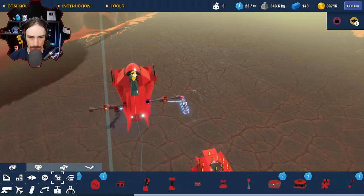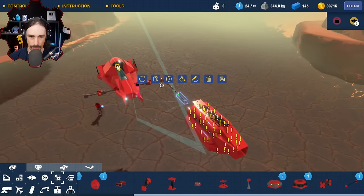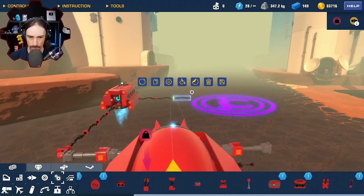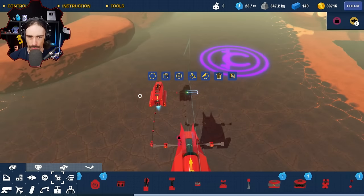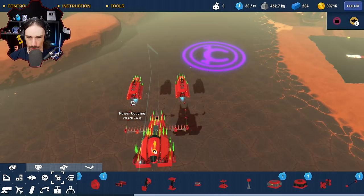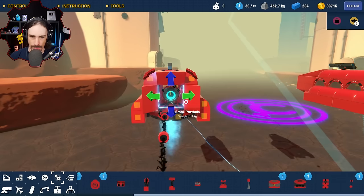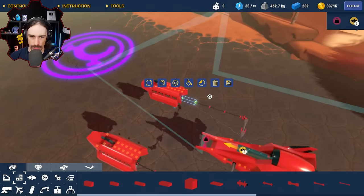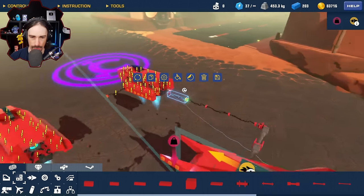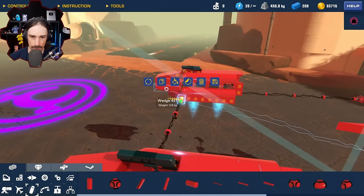He adds three to four power couplers on each side and attaches the main power couplers — one, two, three per side. He checks centering, deletes one side, and copies it to mirror symmetrically. He finds his thruster wasn't attached because of some pieces in the way and troubleshoots attachment points. He adds steering hinges and connects between the pods with three power couplers, noting he may need a bar to compensate for a distance mismatch.